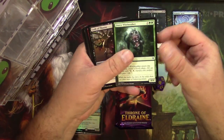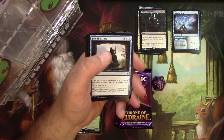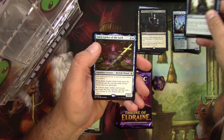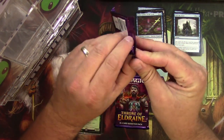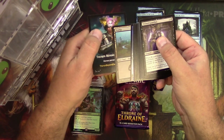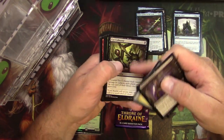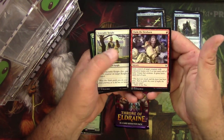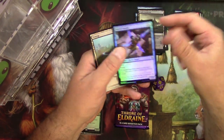The token is at the end — I should know this. Pack continues: Blow Your House Down, Into the Story, Clockwork Servant, Steel-Claw Lance. I saw a blue legendary — is it a Gadwick? Nope, it's an Emery, Lurker of the Loch — that's solid. Got a foil as well: Thrill of Possibility. The cards from the bundle feel a little slicker than from the booster box. Claim the Firstborn, Venerable Knight, Beanstalk Giant, Castle Locthwain, and a foil Faerie Vandal. Decent pack.